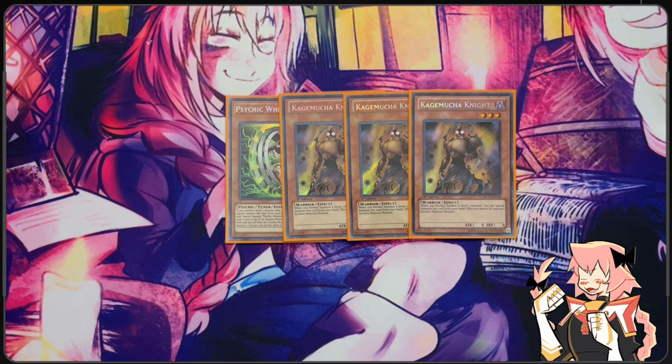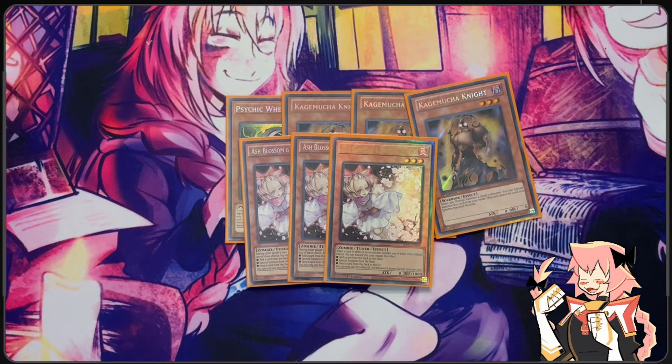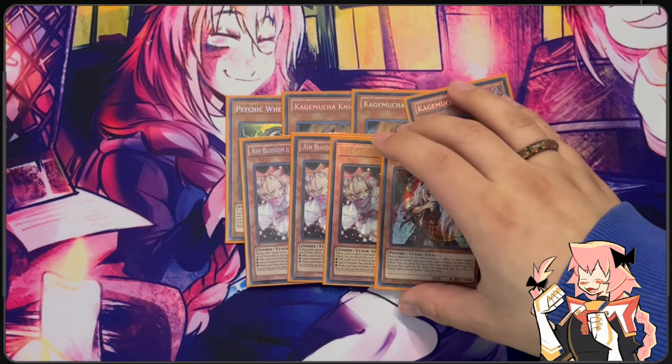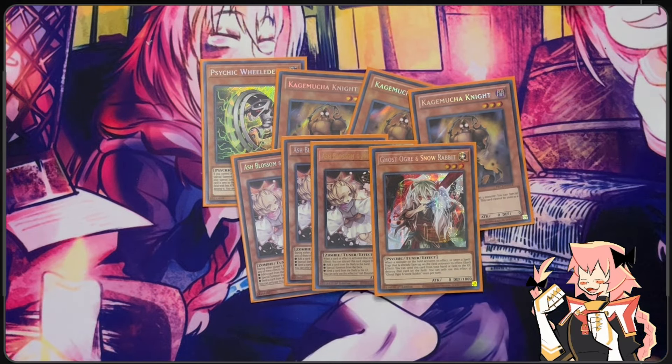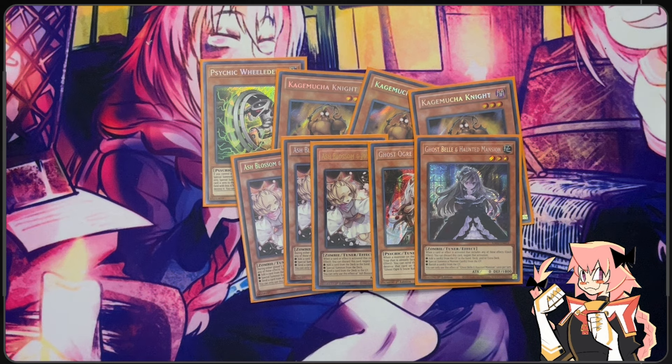Speaking of Ash, we are on three copies of Ash Blossom and Joyous Spring. I know it's wild seeing this in a deck profile now — I've been playing way too much Orcas so it hasn't been in there, but we are on triple Ash Blossom. For our other main deck hand traps we are on one Ghost Ogre, because our Psychic Wielder is a psychic type and we are running E-Tele, so we need a secondary target for it. We also have Ghost Bell and Haunted Mansion, which is more of a tech card we can definitely side out.